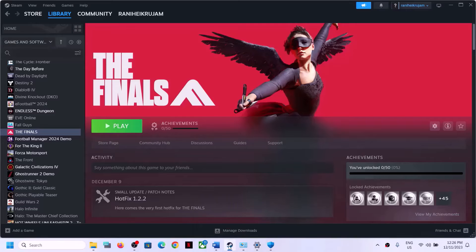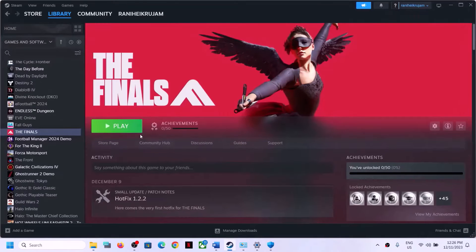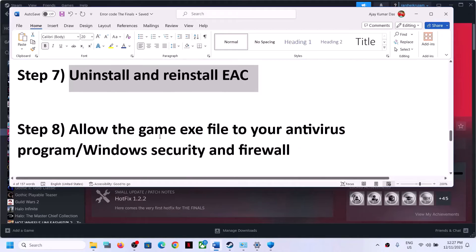If you're still facing the problem, uninstall Easy Anti-Cheat via Run as Administrator again and do not reinstall manually. Instead, launch the game directly — during the launch it will prompt you to allow it to reinstall Easy Anti-Cheat automatically.